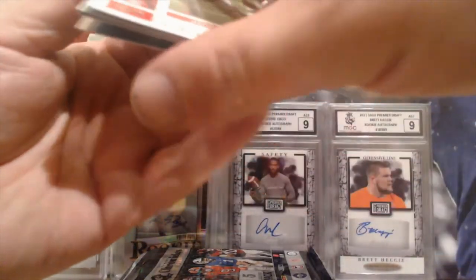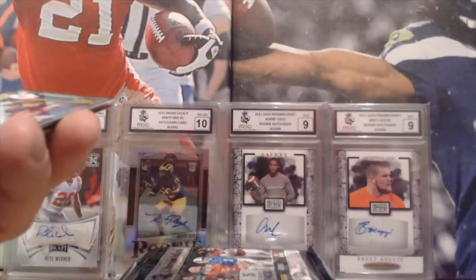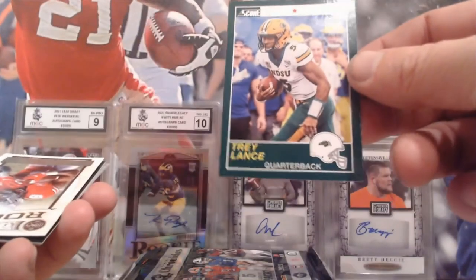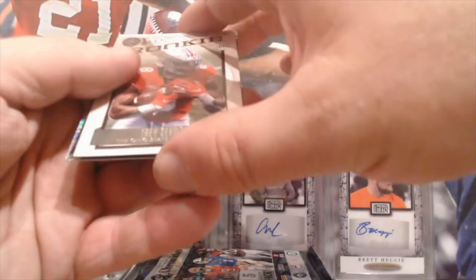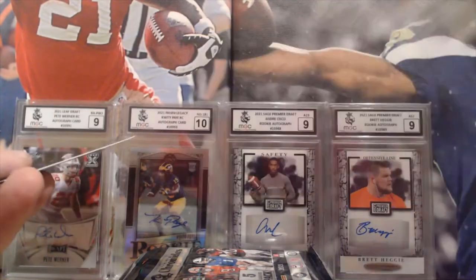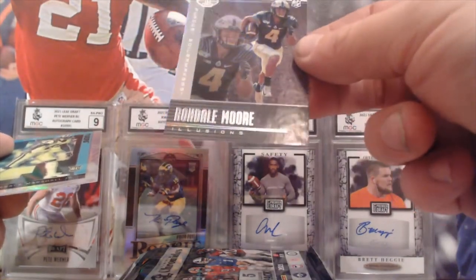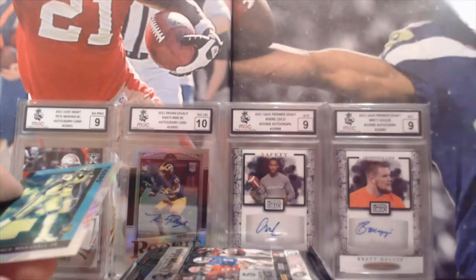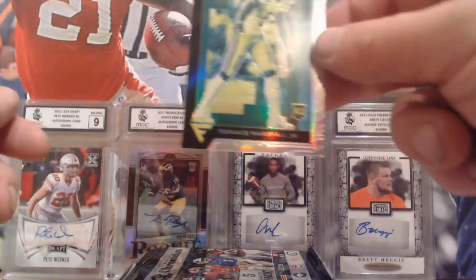We're into the Chronicles pack — there's a Justin Fields. Then a Trey Lance again in the Score 2021 Rookie. And from Legacy Rookies, it's a Trey Sherman.